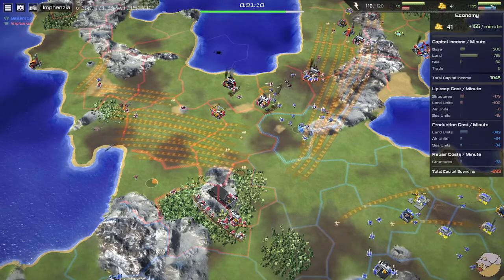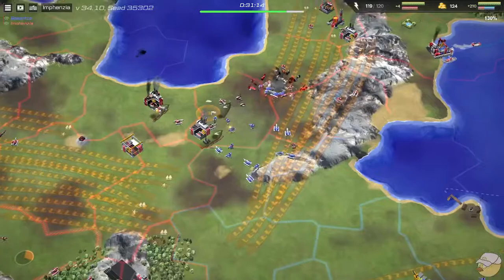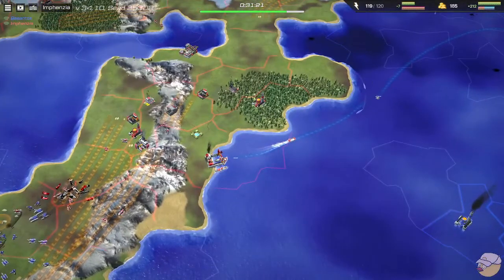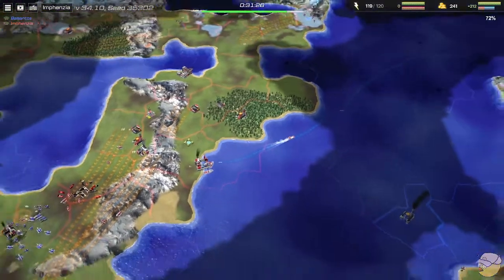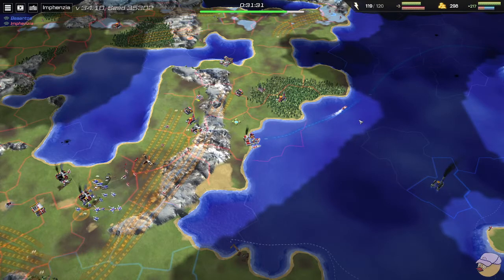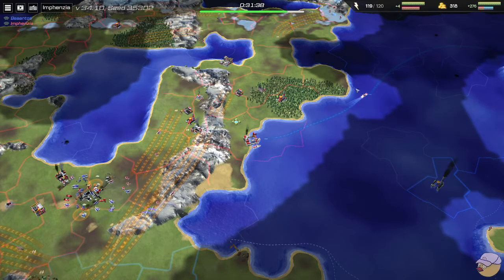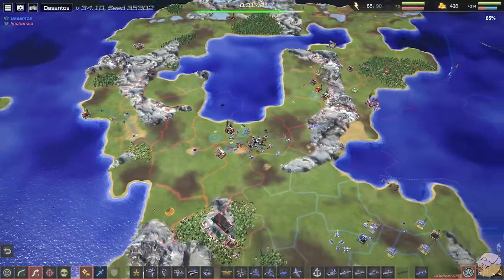Income: 1,191 for Besantos, 1,048 for Infanzia — and now more production going down for Infanzia. These subs are so annoying, because the transport boat has no visible warning — the only indication that it's happening is the sound and the visuals of damage on the boat. It's just so good that Besantos has sub control on the right side of the map.